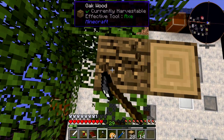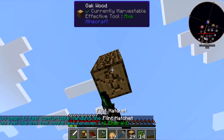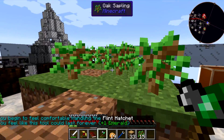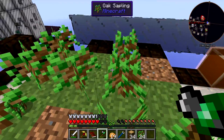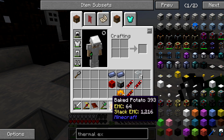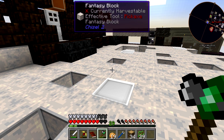I hope I don't accidentally chop down a tree while I'm standing out over the void. My axe just gained something — what'd you gain, axe? What's an emerald? Durability plus 50%, nice.